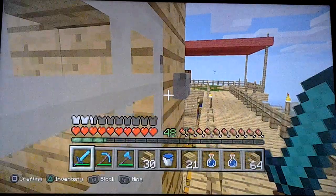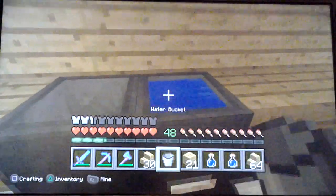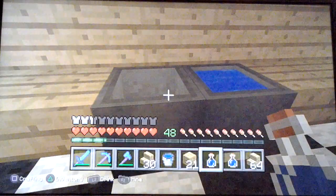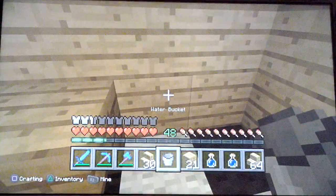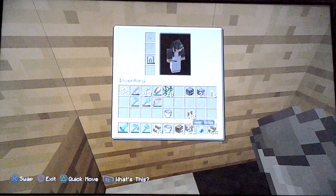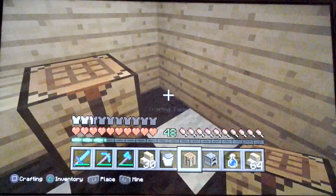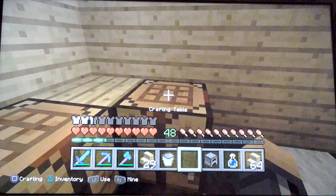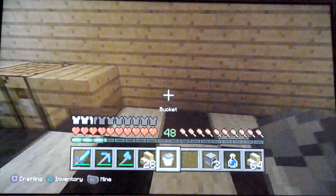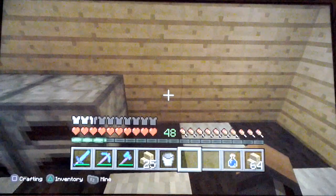Let's place our crafting table right here. And another crafting table. So this is our crafting bench. Let's make another furnace and put it... one, two, three. And one, two. That's where we cook our stuff.